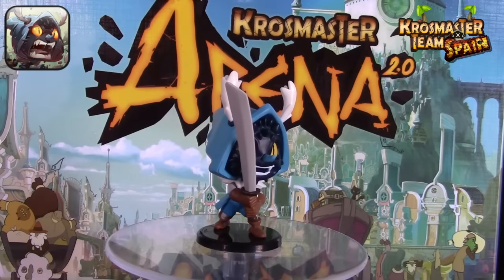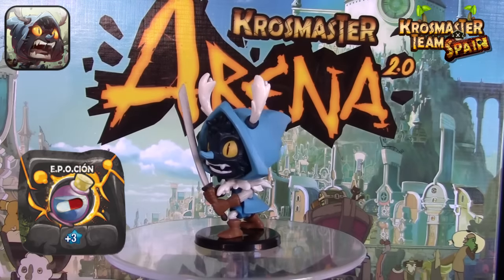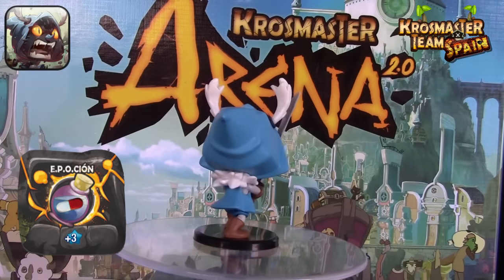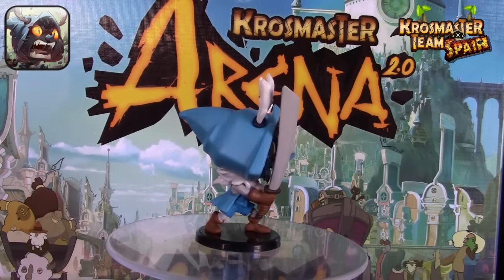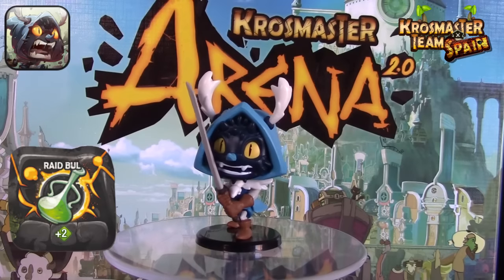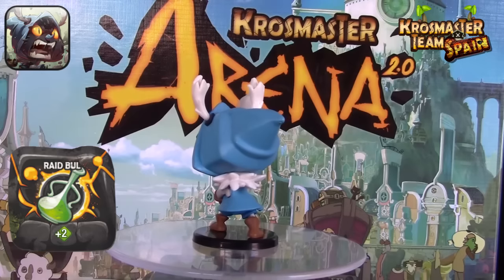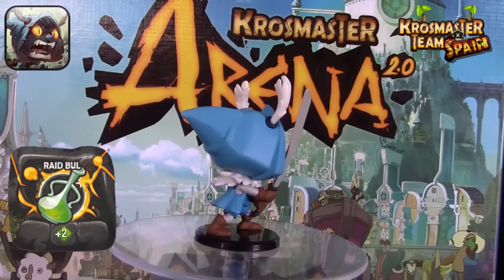La poción de Jade con esos más 3 puntos de acción nos permite usar tres veces el primer hechizo o combinar el primer hechizo con una crisis draconiana, aumentando los daños de Joris. Otra de las de Jade es el Raid Bull, que aumenta en más 2 puntos de movimiento, facilitando que Joris llegue a los objetivos o a una colocación óptima para aprovechar al máximo su crisis draconiana.